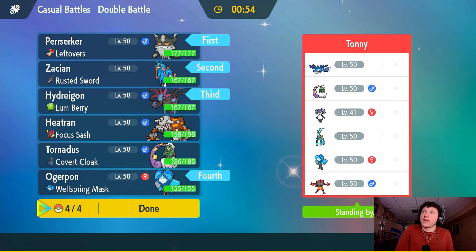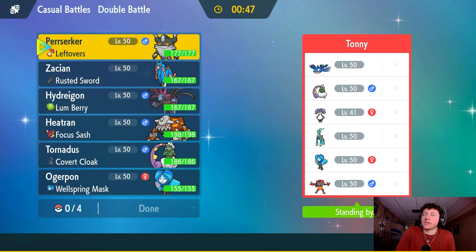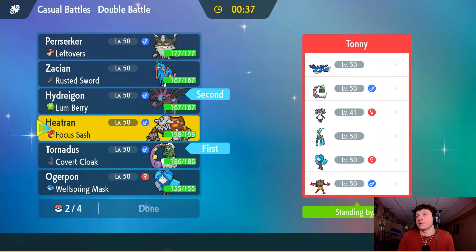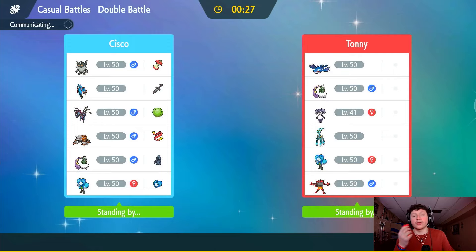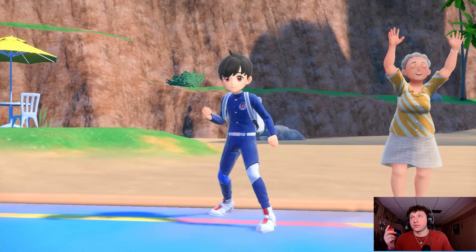The Tailwind looks kind of rough here — I think we might need Tailwind, so we have to lead Tornadus. I do like Hydreigon and Ogrepawn here, but I think we're going to have to leave Perrserker behind. We need Ogrepawn for Water Absorb, Tornadus for Tailwind and speed control, and then Zacian and Hydreigon are going to do super-effective damage onto everybody. I think these are the best four we can lead.